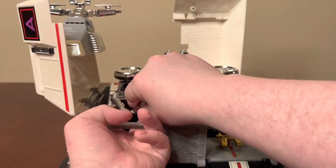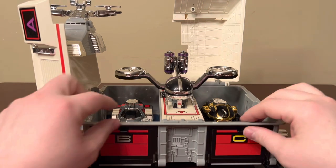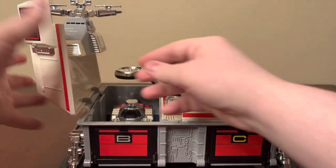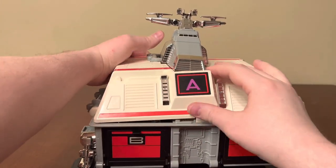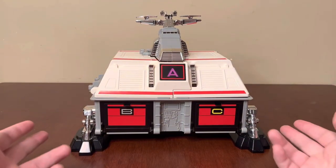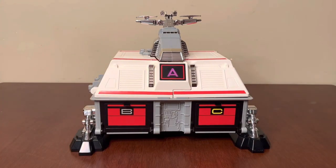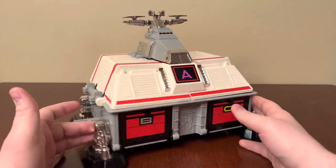You can disconnect these and store them in the base — they store very nicely, just tucked away inside. It doesn't feature the automatic rolling them out of the gate like the original Beetle Battle Base. That's literally all the play features it has.